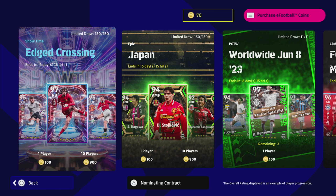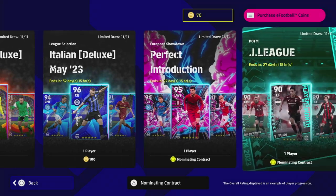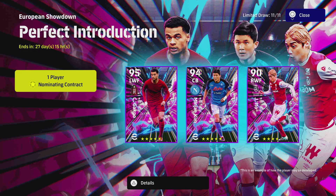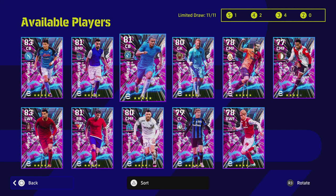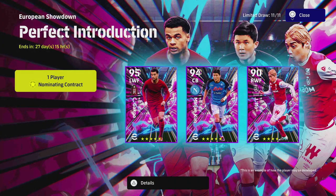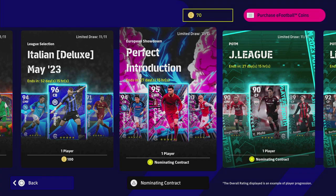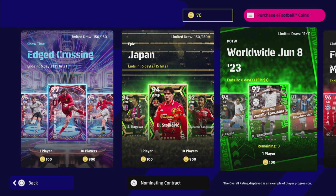Welcome back to the channel. Today we are taking a look at all the new cards. We're going to start with the Player of the Week cards. We will have reviews and breakdowns for the Edge Crossing, Showtime, Japan Selection, and also the brand new one called Perfect Introduction European Showdown, which are available for nominating contracts. There's some nice players in there. You get your free nominating contract with the match pass as well.